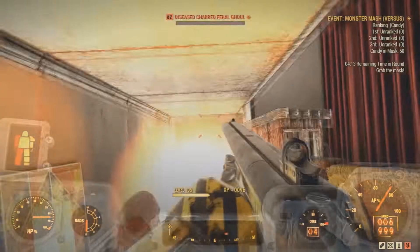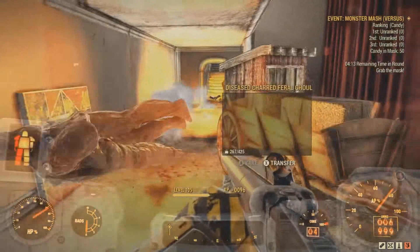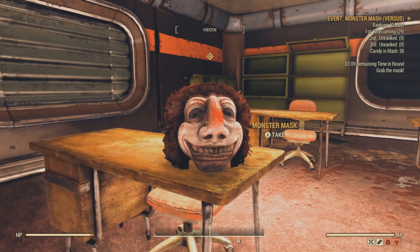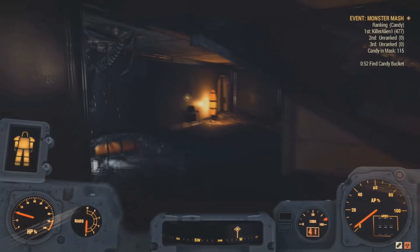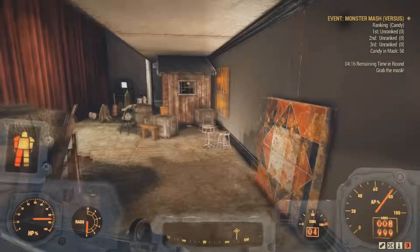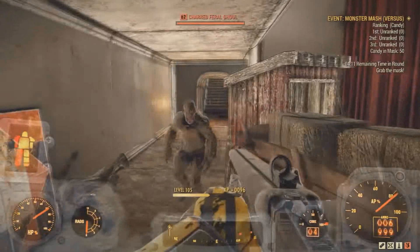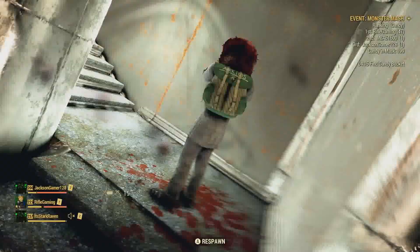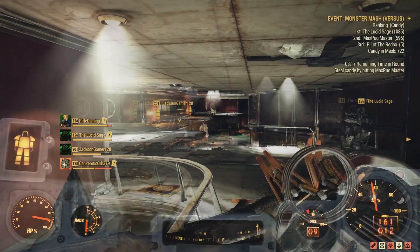There are loads and loads of feral ghouls that will spawn in here when this event is actually triggered. What you have to do during this is find the actual Monster Mask and run around collecting candy out of these pumpkin buckets. While you're collecting the candy, you're going to have to worry about the loads of feral ghouls because if they hit you, you'll actually lose some candy. Also, you're going to have to worry about other players. You're going to have a red indicator over you when you are actually wearing the Monster Mask, so it can be pretty terrifying.